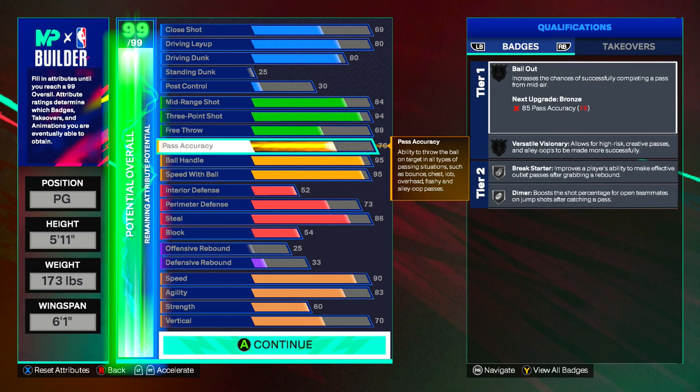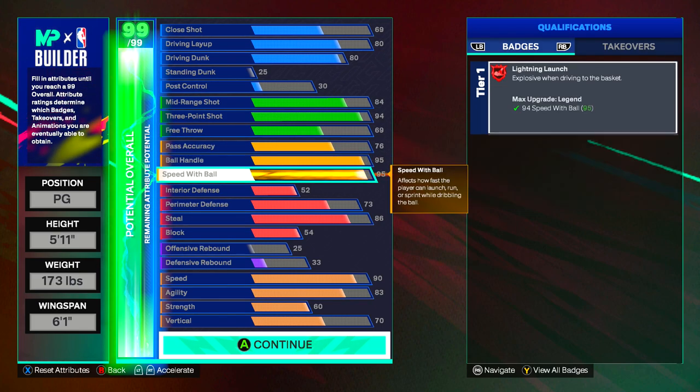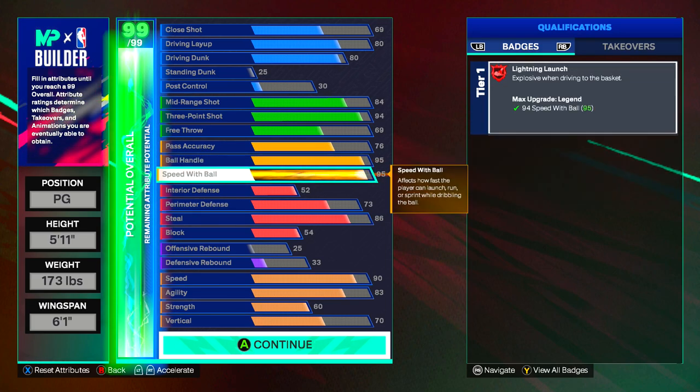For the pass accuracy we have a 76, and an 95 ball handle with a 95 speed with ball. The 76 pass accuracy gives us break starter and dimer on silver so you can get good passes and get dimer for your teammates. Ball handle at 95 gives us ankle assassin on hall of fame and handles for days on hall of fame, plus strong handle and unpluckable — that's why we had that weight. Our 95 speed with ball gives us legend lightning launch, making us speed demons, which is exactly what you want on your small guard.